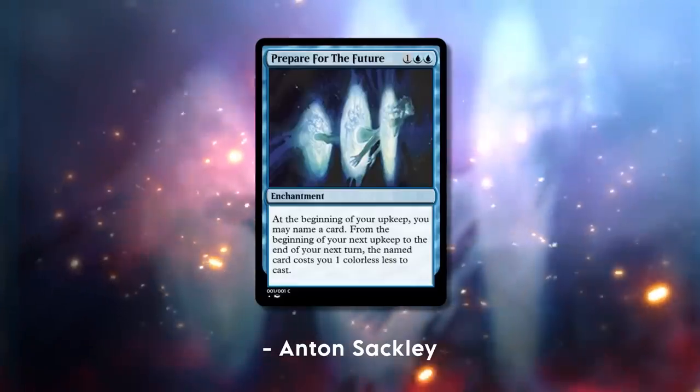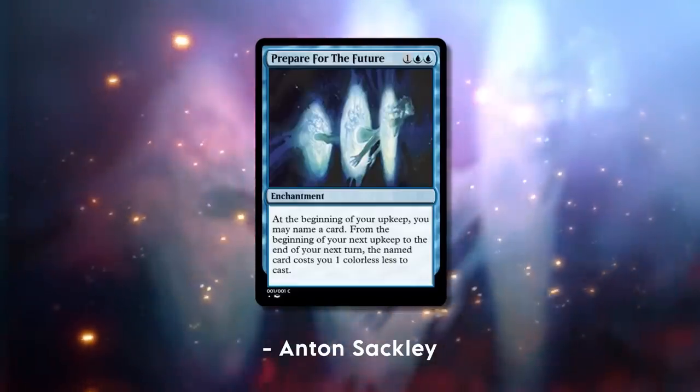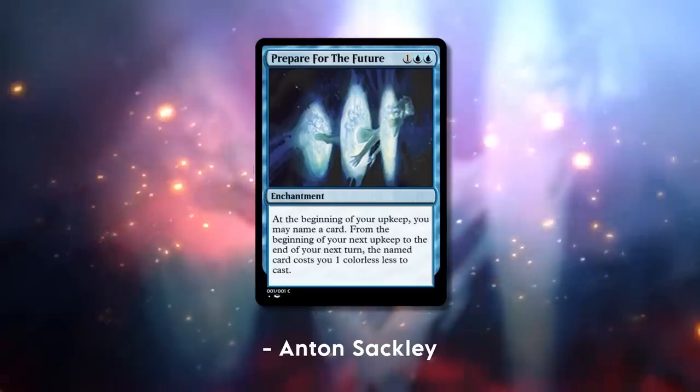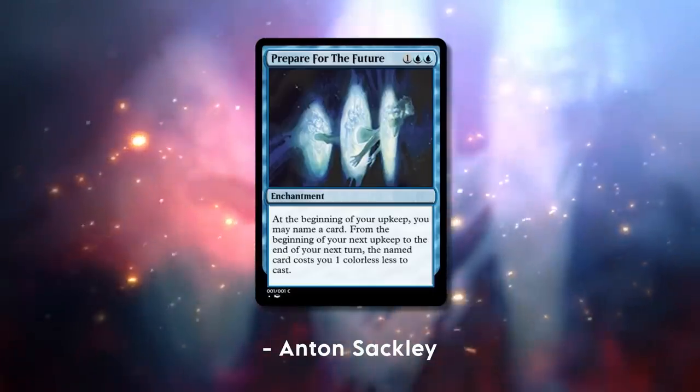Next up is Prepare for the Future, an enchantment for one blue blue. At the beginning of your upkeep, you may name a card. From the beginning of your next upkeep to the end of your next turn, the named card costs one colorless less to cast. I would say this is a two. I gave it a five.